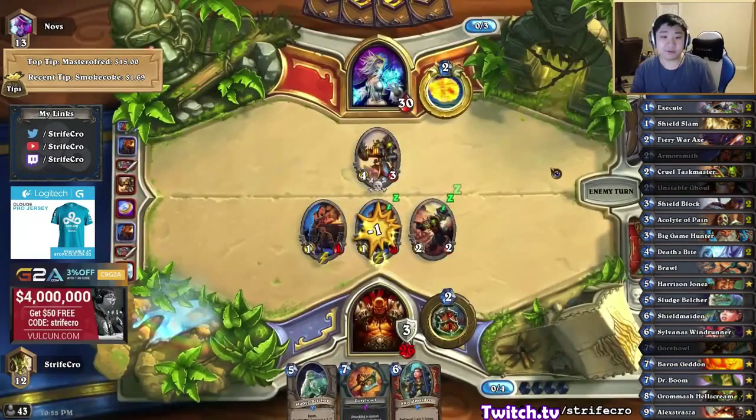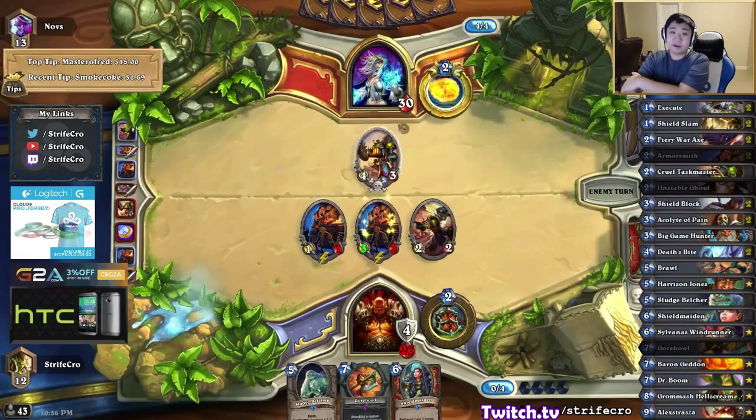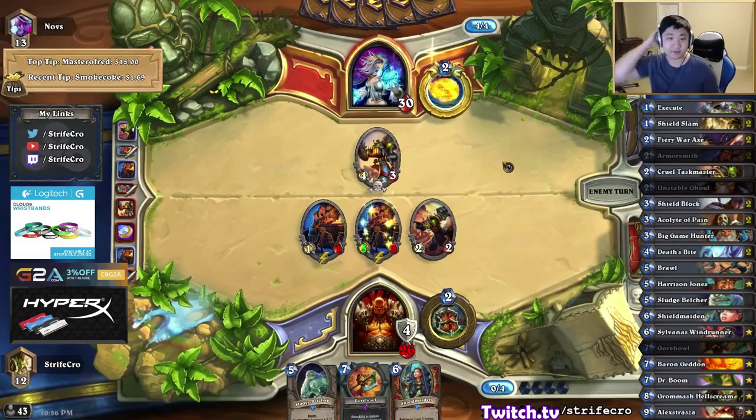I almost feel like it's better to get the attack on this guy. Let's get 4 armor this way. A 1-4 is just really bad here — he can ping this, but I think he wants to use 4 mana anyway. He can just trade like this. It's tough, I don't know what's better.